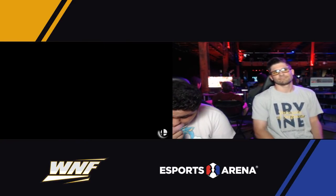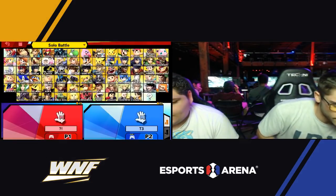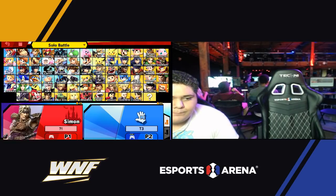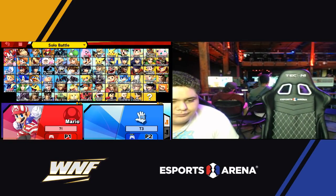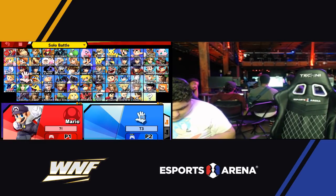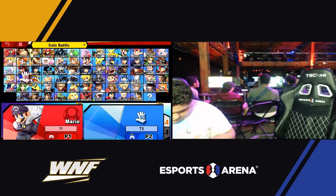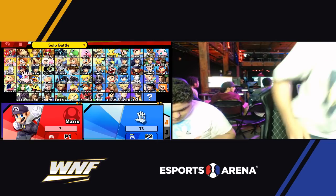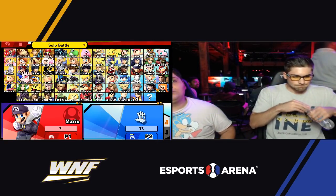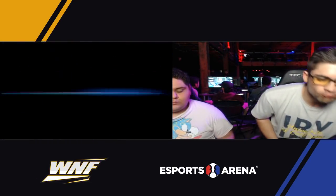Dome landing himself a game, putting a point on the board — 2-1. So let's see if Master can do it. 2-1 and Dome with the strats right now, dude. Where's he going? Did he just walk away? What's he doing? He's asking for matchup advice. I think he went and got another controller — looks like he grabbed something from his bag.